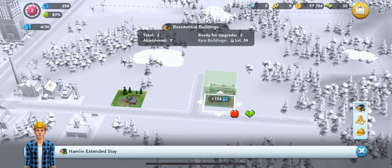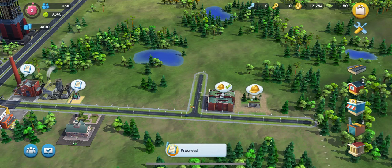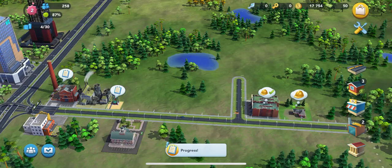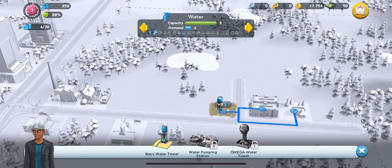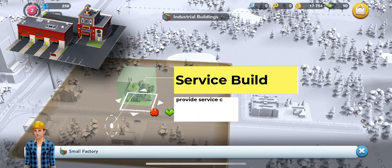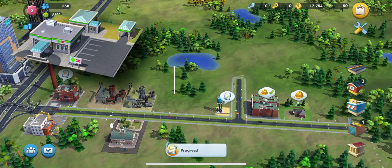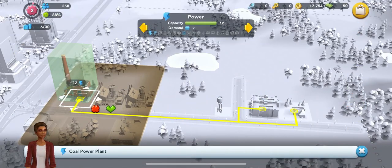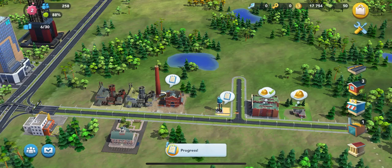You can do it exactly like I'm doing it or add whatever creativity you want. You really don't have to worry about fancy city designs until you get the service buildings unlocked. Later in the game you'll start to unlock service buildings — fire department, police, health department, hospitals and clinics — and that will bring another whole realm into the game.